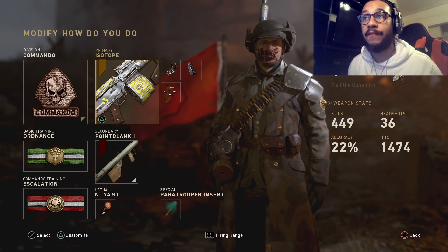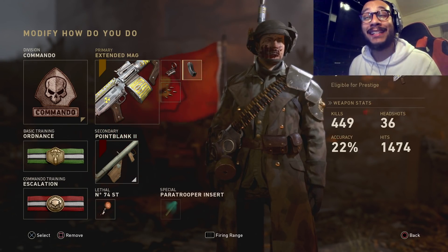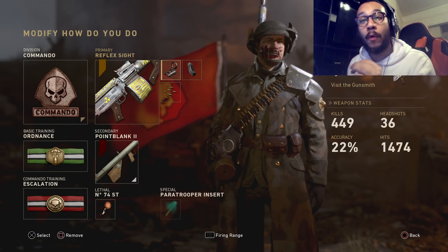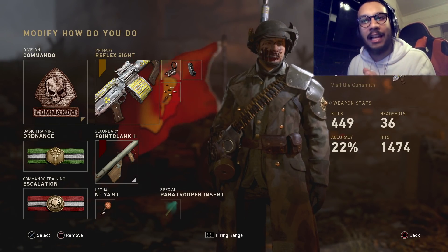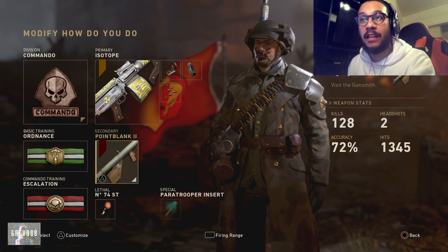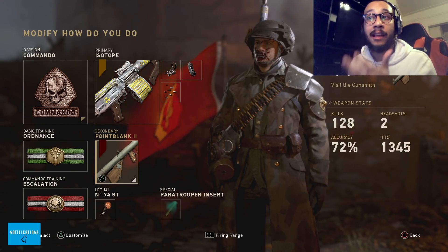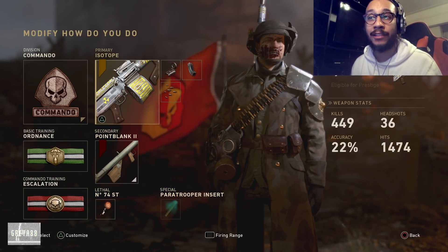I'm running the VMG 1927 Isotope but it doesn't matter which variant. For attachments: reflex sight, extended magazines, and rapid fire. I'm not a big fan of the iron sight on this gun, so the reflex sight with the green dot helps me be really accurate out in the field. Secondary is the Bazooka launcher — a lot of you forget you can use it to shoot down UAVs and also kill enemies running around with shields. Lethal is a sticky grenade, and with Commando you get the paratrooper insert.